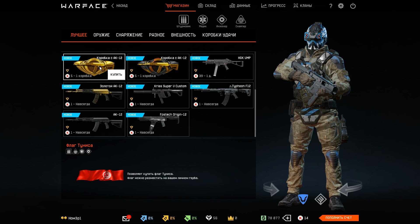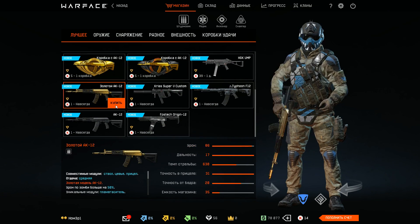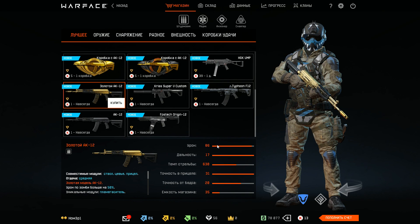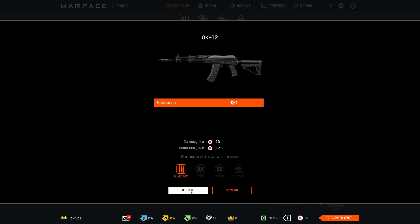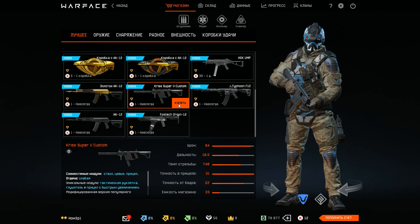We got some new flags and of course the golden AK Alpha and also the normal AK Alpha, which is kind of strong. If you look at the stats you will notice that it's kind of strong.